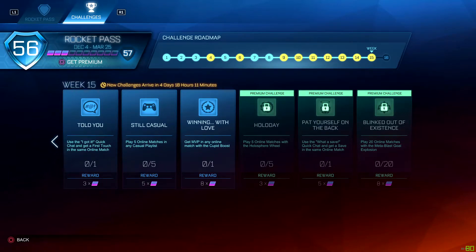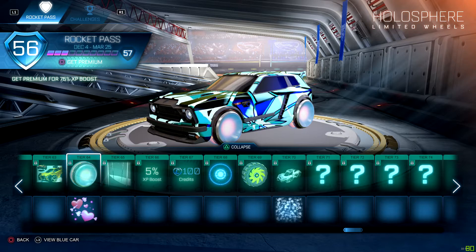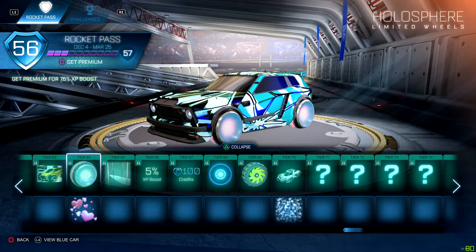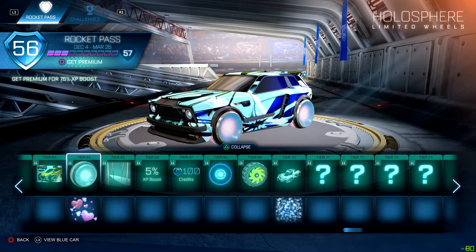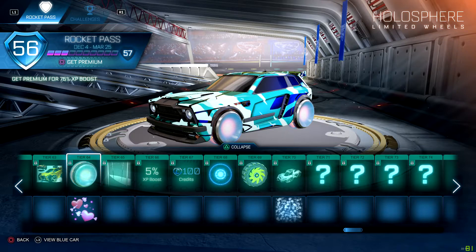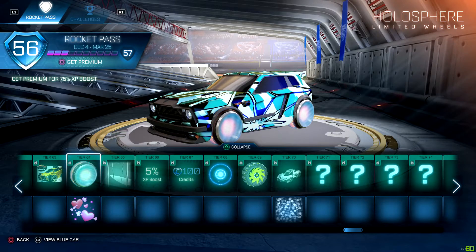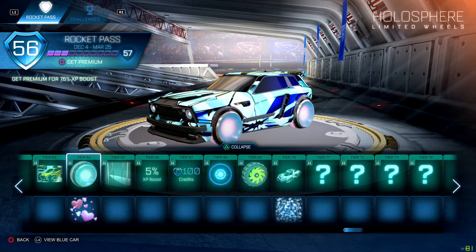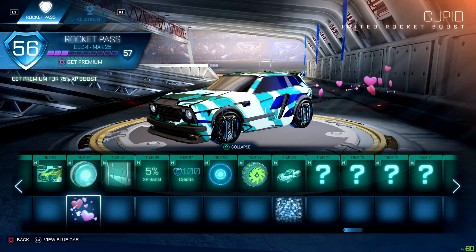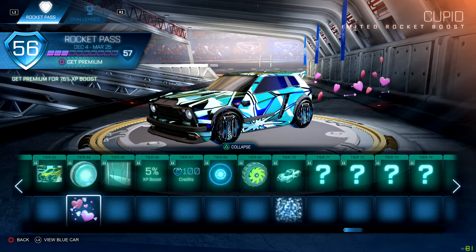Let's jump to the battle pass and I'll show you guys what tier you have to reach for the cosmetics. For the Holosphere wheels, you're gonna have to have the premium pass — which will cost you $9.99 — and it's gonna be tier 64 in your premium pass. For the Cupid rocket boost, you're gonna get that at tier 64 but it's in your free pass, so you don't have to purchase the premium pass for that.